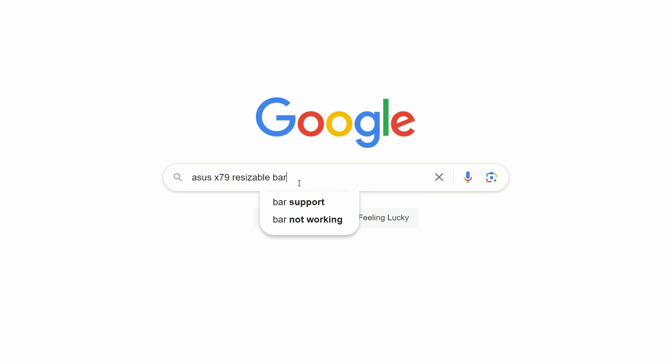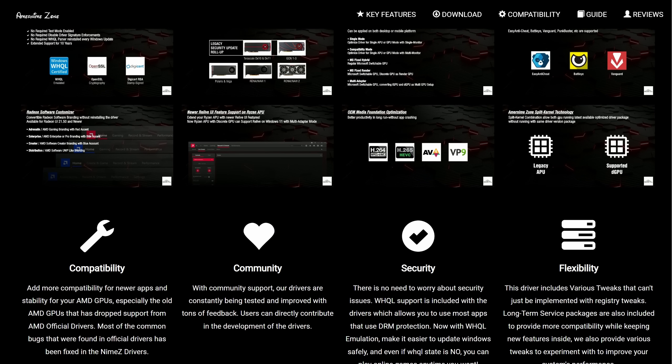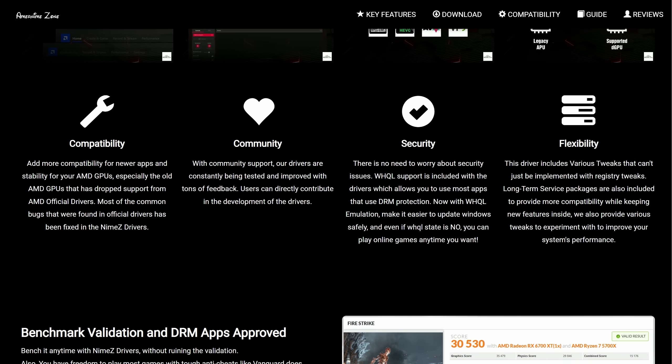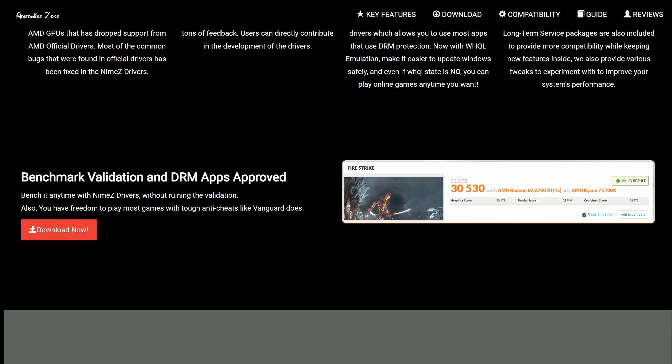To enable SAM on my setup I used the Nimes drivers, mainly because I only found out about the registry hack after I'd already done the benchmarks. I'll include a link to the registry key in the description, but for the purposes of this video I'll quickly cover the method I used.